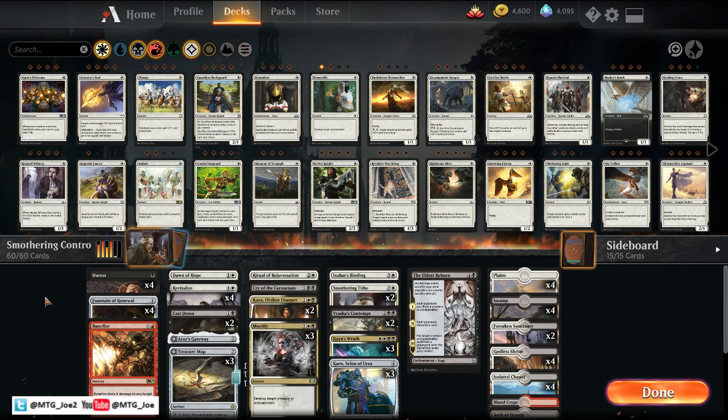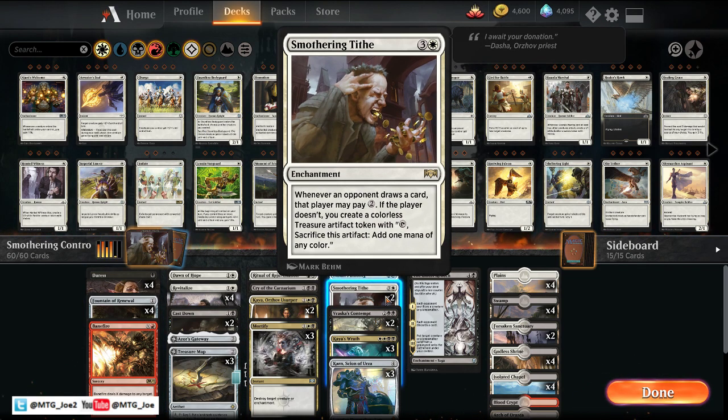I'm MTGJoe and today we're live on Twitch playing some black-white Smothering Tithe control. We played this a little bit on our YouTube channel as well. We're playing best of one just trying to build around this archetype. There are a lot of cool cards coming in the new set with the new Karn as well as the new Tezzeret, so I want to see if we can make a shell for those cards to slot into.